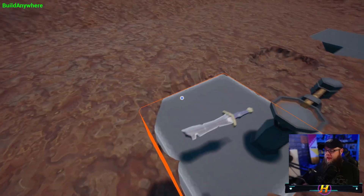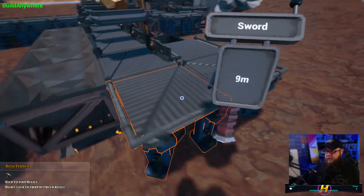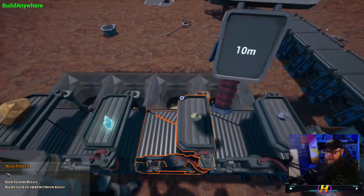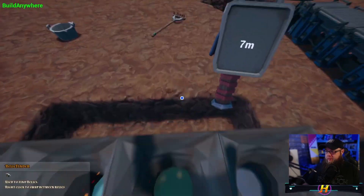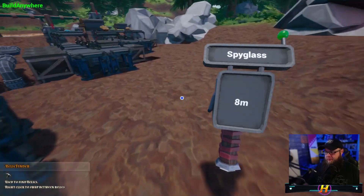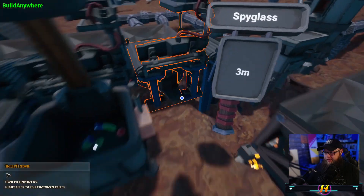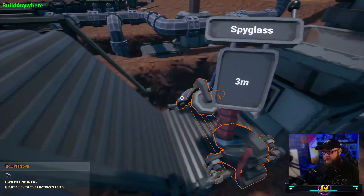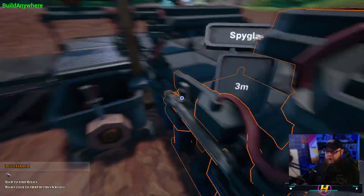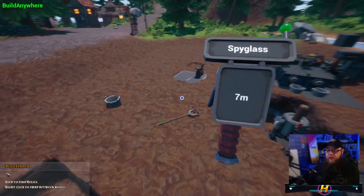There we go, we found our first relic! The next one is the spyglass, which is about seven meters away. Five meters, four, three, two — it actually is right below all these machines. I don't really want to dig down to get it, but I know it's there because I've dug for it before.